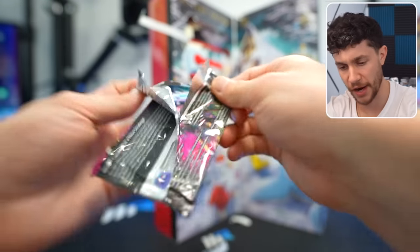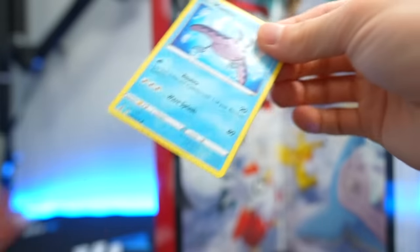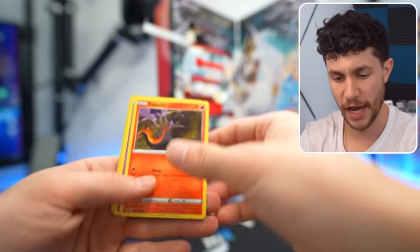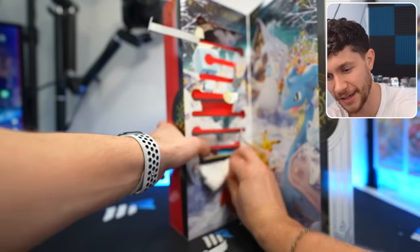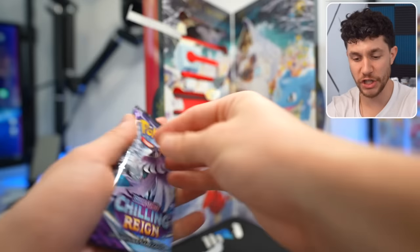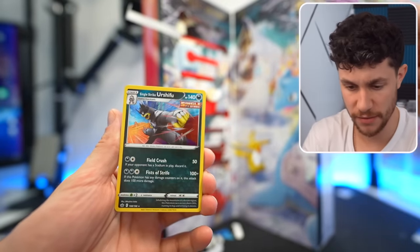Got a Fusion Strike pack and Steelix. Then a Fusion Strike mini fun pack — nothing inside. And a Sword and Shield Bay Set fun pack, which also has nothing. Then there's another card, a Delibird. We have a Chilling Rain booster pack, which would make sense for the Christmas holiday season. Nothing.